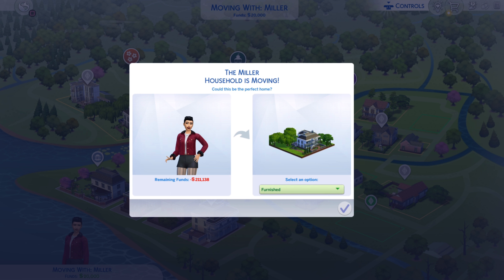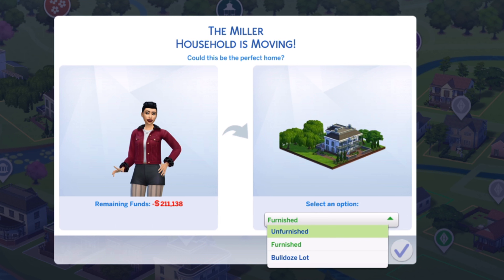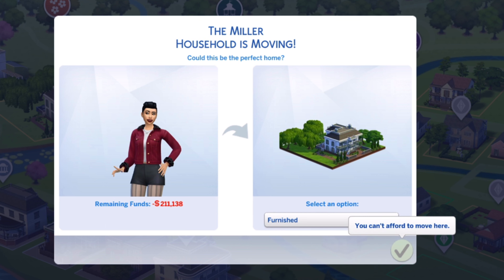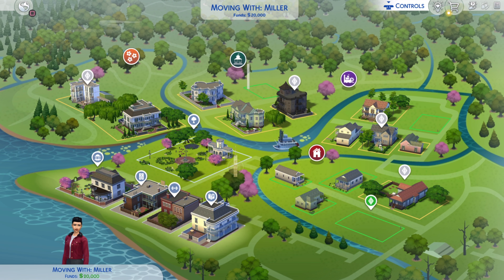Now you'll see the property is listed at 211,000 on the left side, shown in red — meaning you can't afford it. You have the option to buy it furnished, unfurnished, or to bulldoze the lot, but if you try to click through, it just says you can't afford this house.